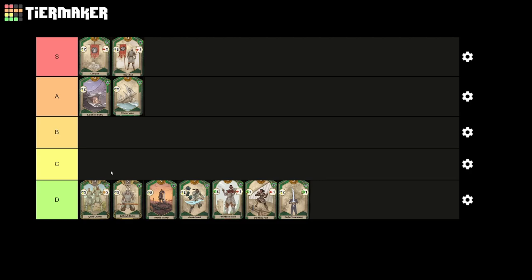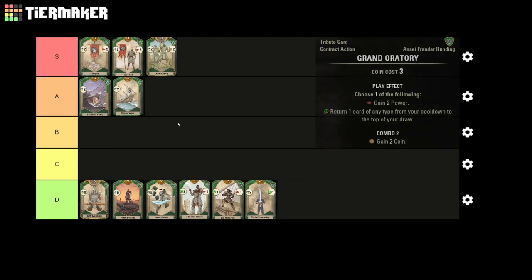Next up, for our final card in the S tier, we actually have a Contract Action in Grand Oratory. We'll be rating the Contract Actions according to the best case scenarios, since if the card is a bad pickup in your given turn, you can just opt not to buy it. When Grand Oratory is good, it does incredible amounts of work for its price. You can use the 2 power it gives to activate the Onset patron power, or to draw a card with the Red Eagle patron power. You also have a utility option, and most importantly, Grand Oratory serves as a great combo starter for the other 2 S tier cards. All of this, and the card only costs 1 gold if you play just 1 other green card during your turn. The amount of value you're getting here for just 1 gold cost is insane, and easily earns Grand Oratory a spot in the S tier.